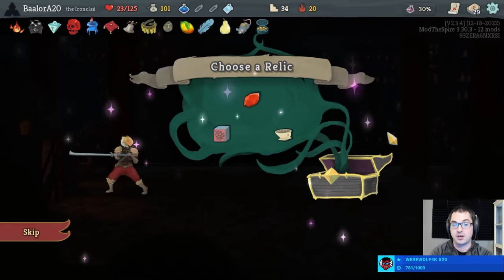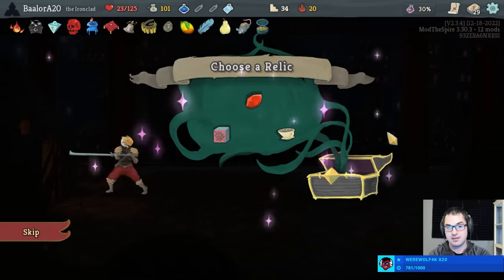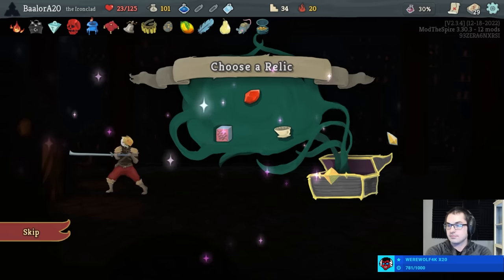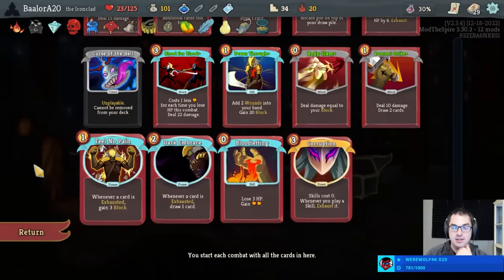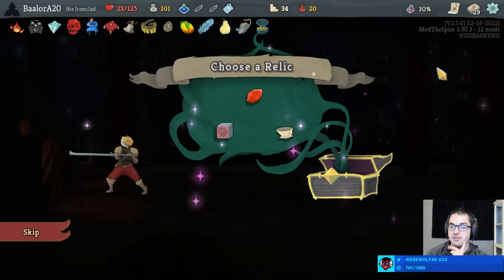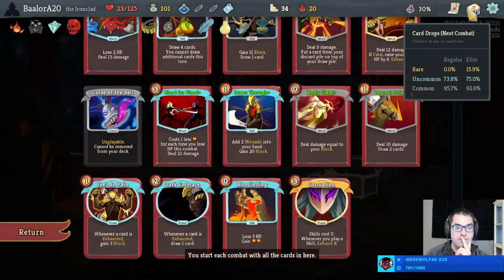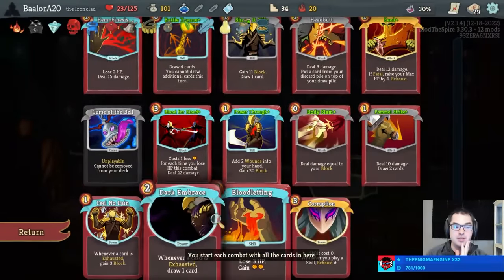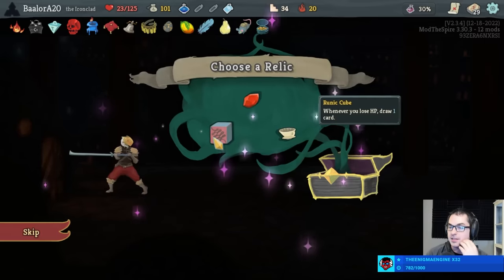This is a Runic Cube deck for sure — a deck that can take Runic Cube and be very happy about it. But the Coffee Dripper is a little tempting too, giving us more energy for effectively no downside. Why are Pellets and Corruption good? A Pellet requires Powers to activate — the more Powers you have, the easier it is to use them. Corruption's a Power — it's as simple as that. We do have a Pillow, but we also have an Eternal Feather, which makes resting less attractive. If we take the Runic Cube, the idea is that we rely on our self-harm draw and our energy cheats — the Corruption and the Bloodletting — to get everything done. Cube is more impressive, and I think the cooler run from here. Let's do it.